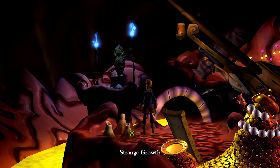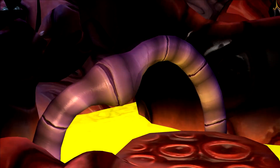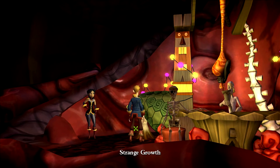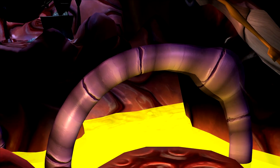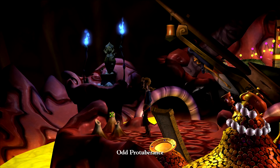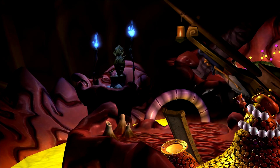We'll go to the strange growth first. These are like tubes — it's so gross. Moist, but expedient. Now that we have gone through it we can actually go back; we have to unlock them by going through them on this side. We'll go through the odd protuberance — this is on-tube.